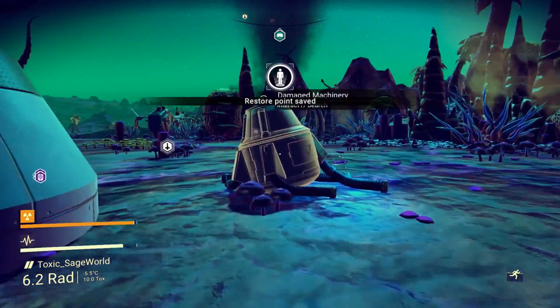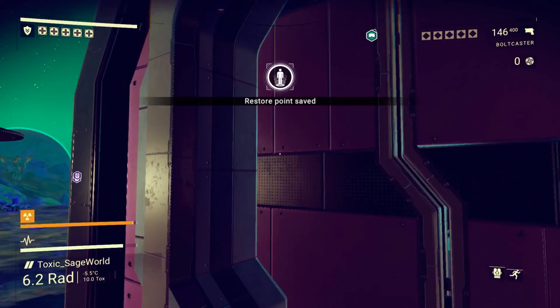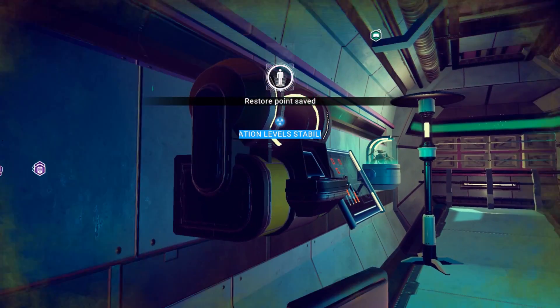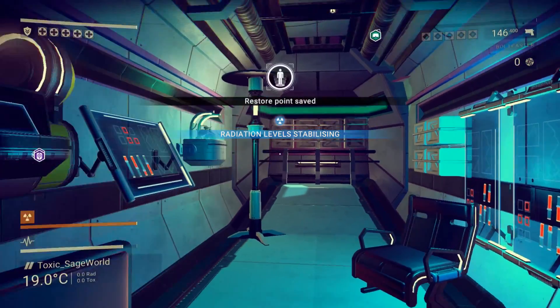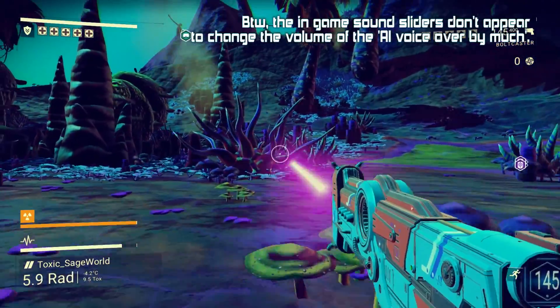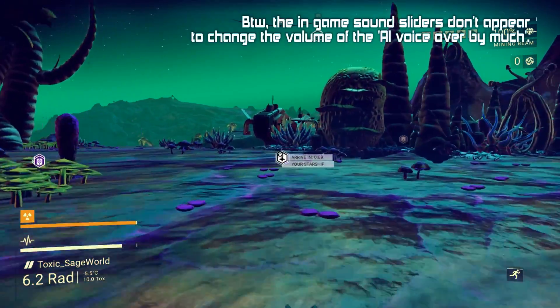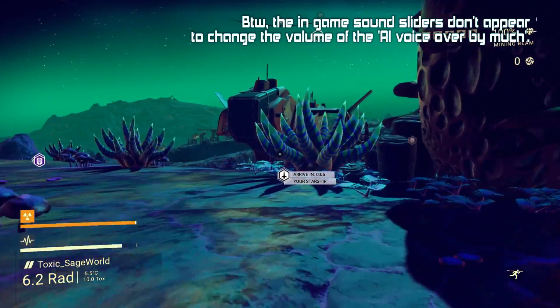Let's go ahead and actually loot this, just in case we get something of use. Already known. And what else do we have in here? Radiation protection. Already known. You'd expect it to be giving you credits or something, or even just faction rep. Anyway, that was just me showing you guys how slow it can be.